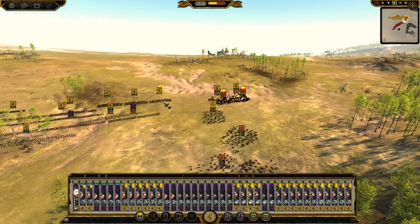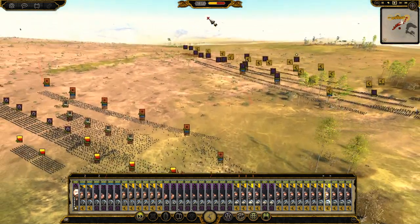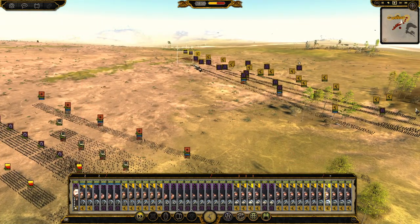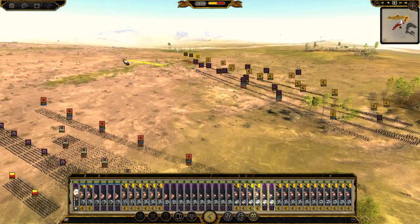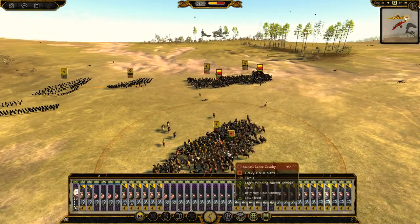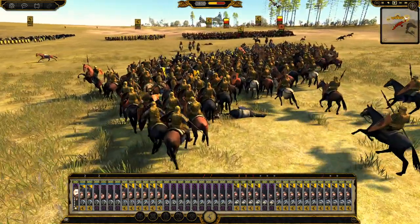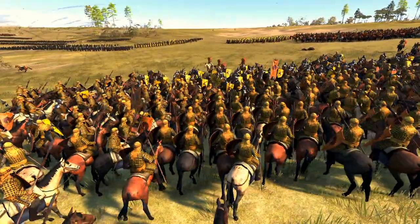I'll send some spears over there to take those guys out. We are just about engaging now, so I'm going to put my cavalry out on that far side. Here we go — we've got some spears engaging over here, and we'll get these guys engaged.